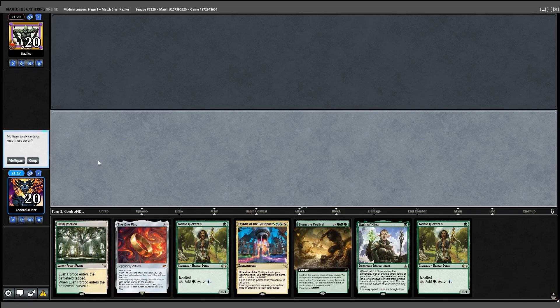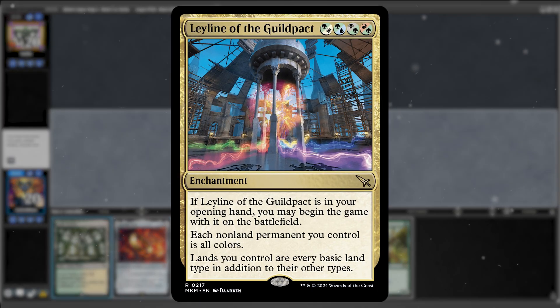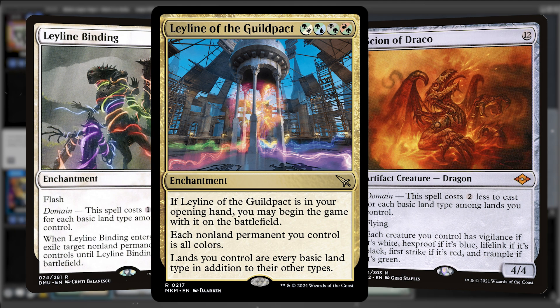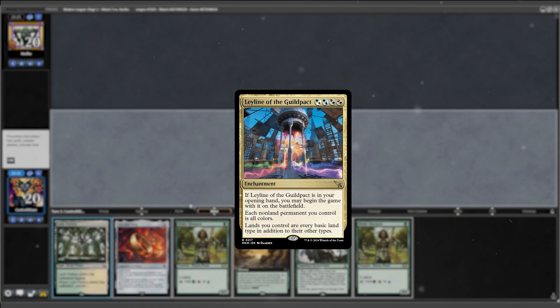Right off the bat, our first opening hand has crazy potential if we can find a Nykthos by turn 3. Although risky, I opt to keep and put Leyline of the Guildpact into play. Most decks are playing Leyline for its synergies with Scion of Draco and Leyline Binding, and while we have Scion in this deck, the value of Leyline in this build is more so its ability to generate free green devotion.